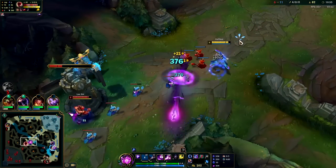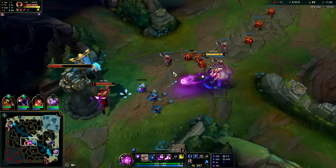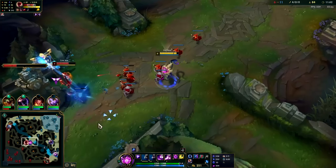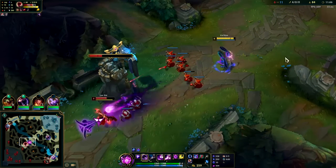Cho'Gath has to be willing to just play underneath turret for a while otherwise he'll get chunked down and bullied early on. That's the main mistake he made — trying to trade early with a range champ. Caustic isn't bad against slow and immobile champions.